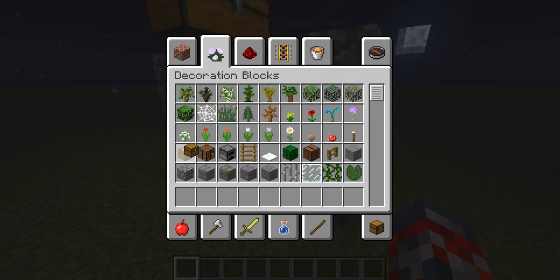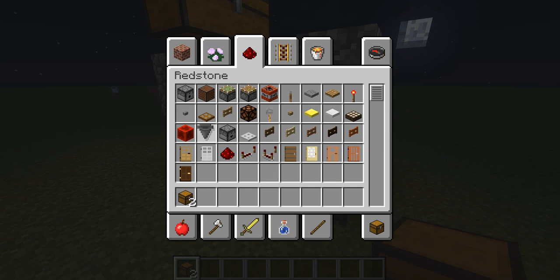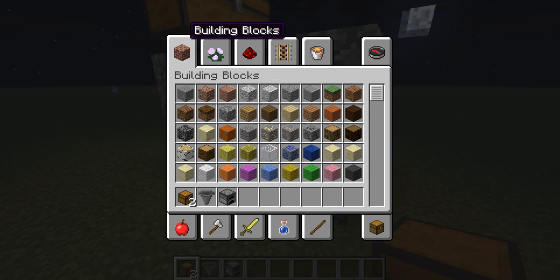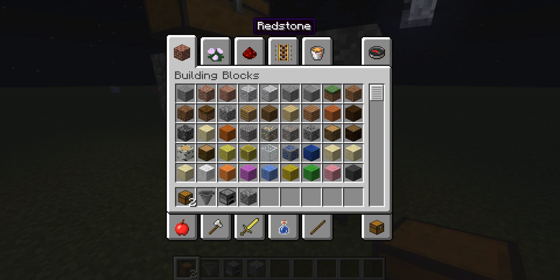First of all guys, you're going to need a few chests for this. You're going to need hoppers, and of course some furnaces, some building blocks — just all that basic stuff. And you're also going to need a lever to turn it off and on.